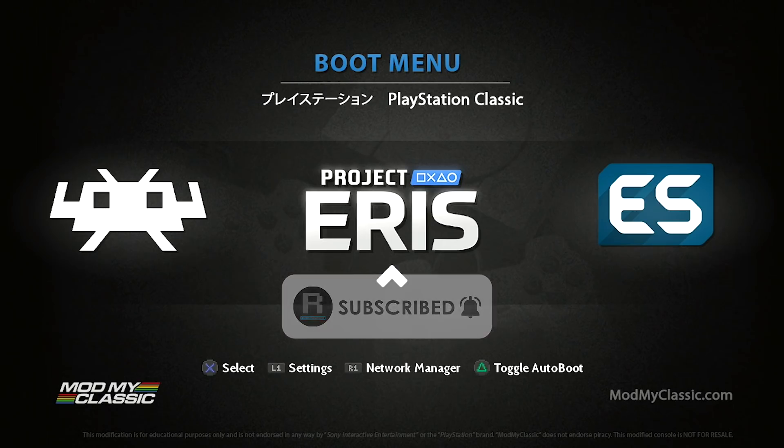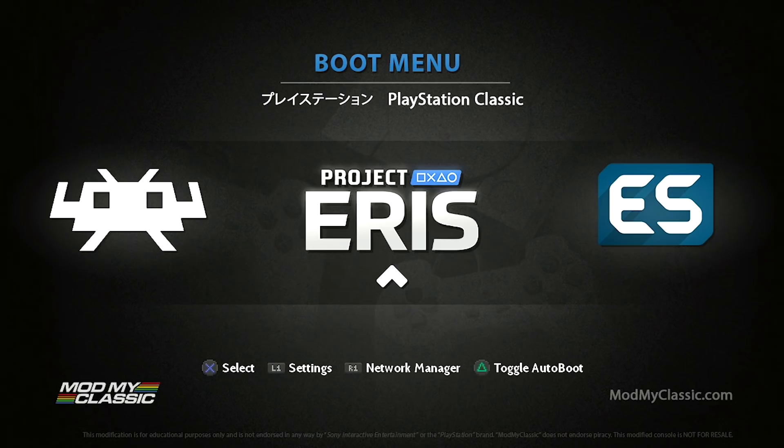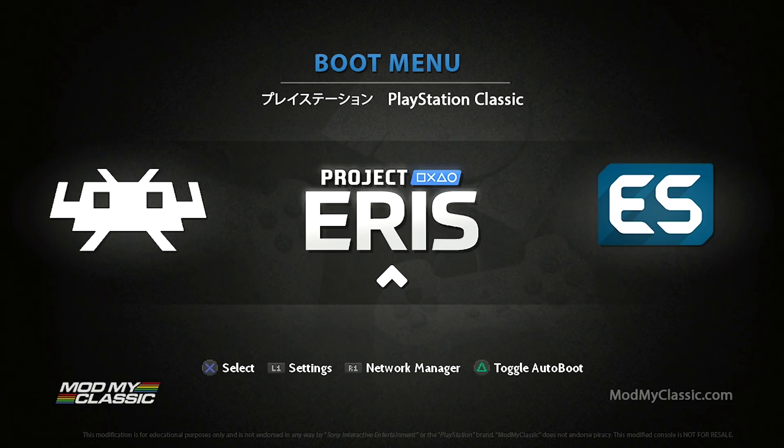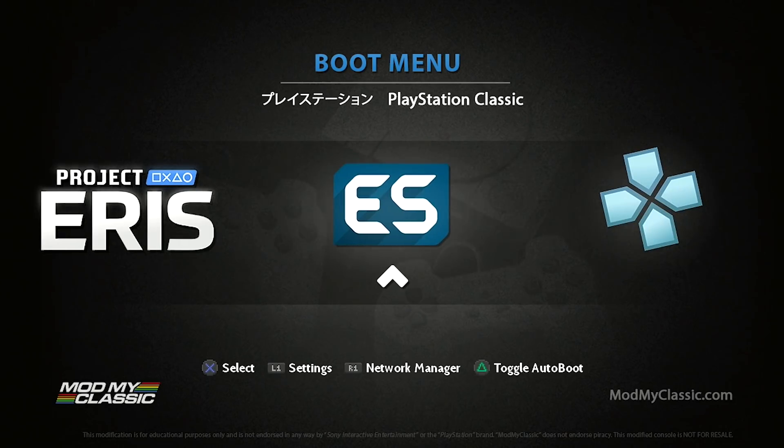I'm going to do an in-depth tutorial on how to get this up and running, as well as separate videos showing how to get those add-ons installed. As you can see, they've adopted the same sort of menu as what we had on Project Lunar. I really like this boot menu because it gives us access to pretty much everything — boot right into RetroArch, jump into Project Eris, or go into Emulation Station.